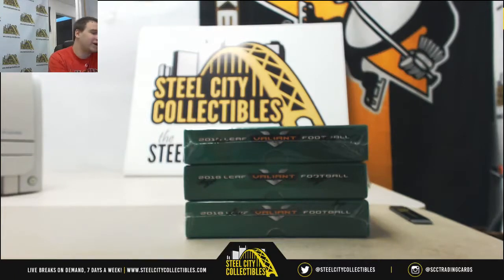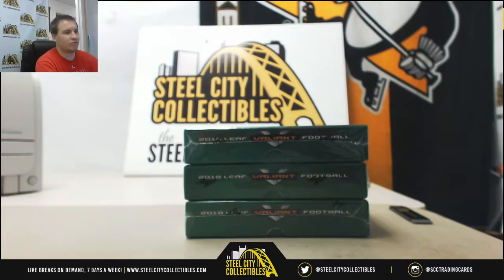Alright guys, we've got our first group break of the night of many group breaks. This is 2018 Leaf Valiant Football. This is a triple hobby box random letter group break. This is number 2 — number 1 filled earlier today.